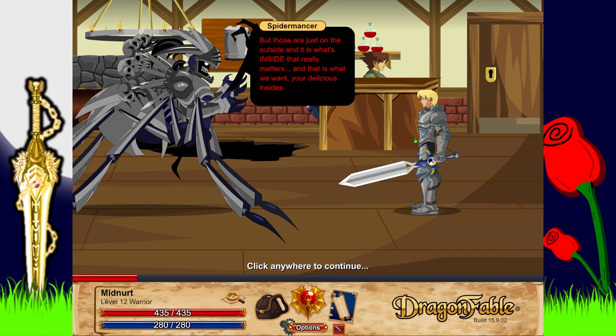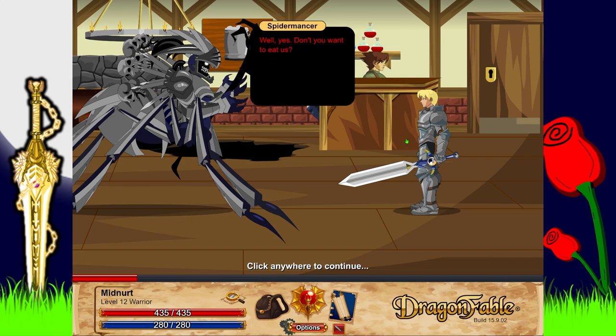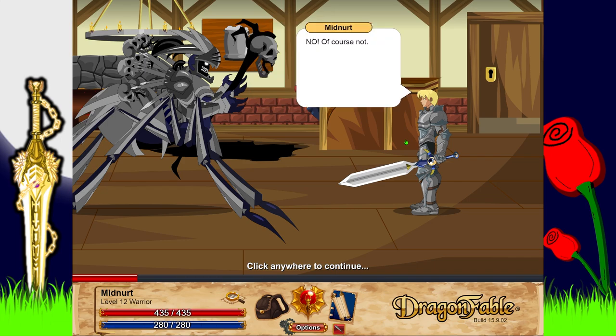'And it is what's inside that really matters — and that is what we want. Your delicious insides!' 'Ew — do you want to eat us?' 'It's funny — I said ew before I even read that, but it happened to be exactly what he said.' 'Well yes.' 'Don't you want to eat us?' 'No, of course not.' 'Okay, forget that one then.'